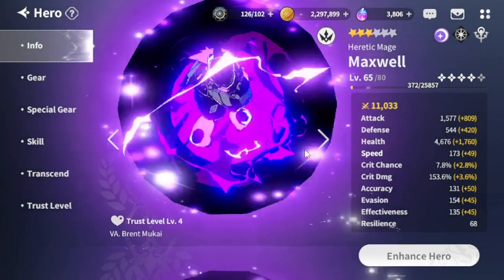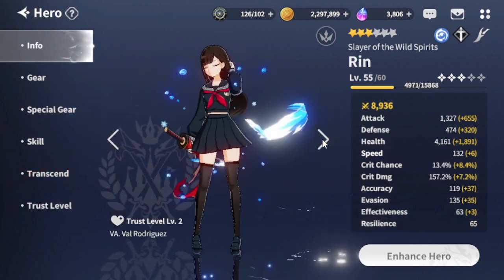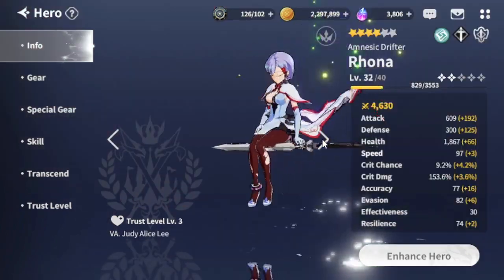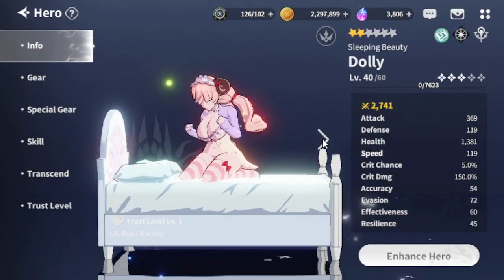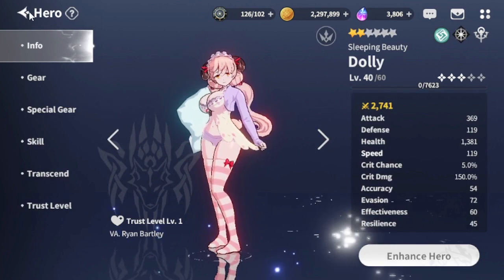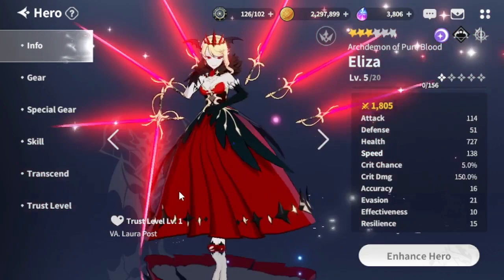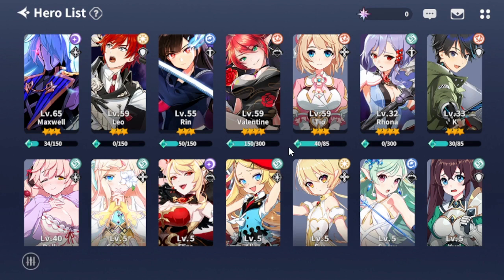The character designs are great — some are very questionable, but the good ones outshine the rest. I'd give character designs a seven or eight out of ten. For me personally, I like Maxwell — he's a pretty cool design. You've got Leo, Rin. They're not absolutely out there. Some designs are very elegant; some are a little out there, but the ones that overshine are more frequent. So overall, they're good — not great, but not bad either.